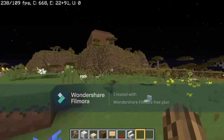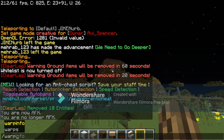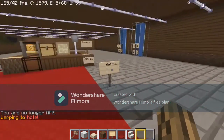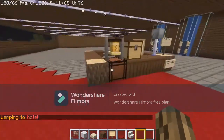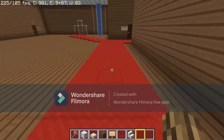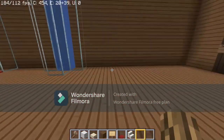If you want to get to the hotel right over there, do /warp hotel. Once you get there it'll say this is the down elevator and this is the up elevator. We're gonna go up — this is the part where you get to your rooms and stuff.